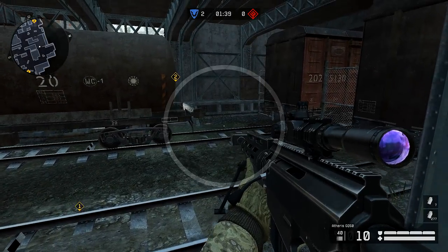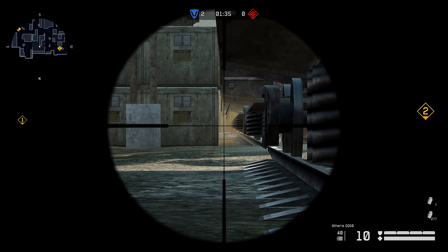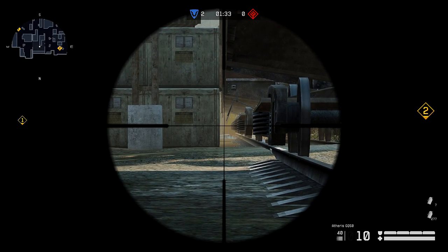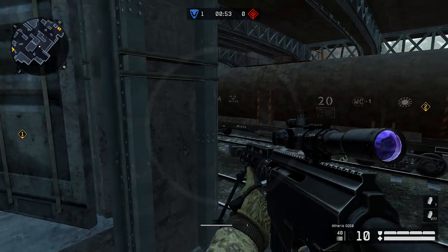This second position is quite similar — it can be used to make calls and get frags. All you need to do is prone underneath this train fast enough.